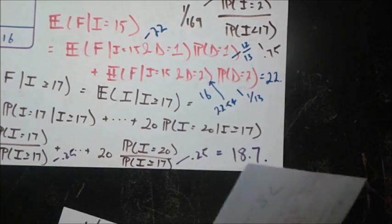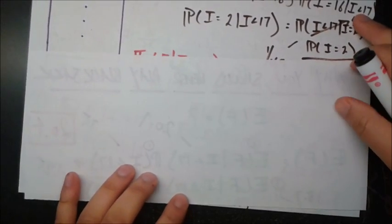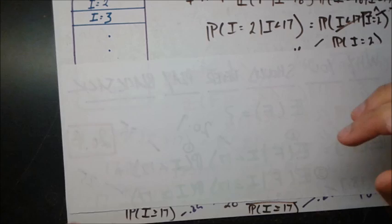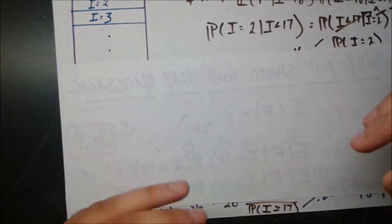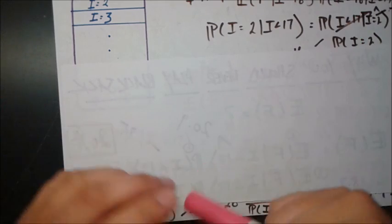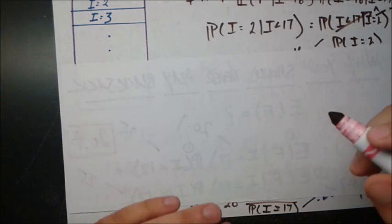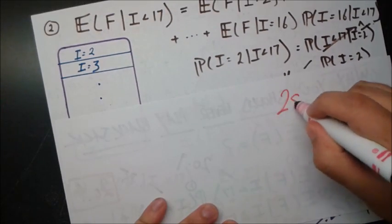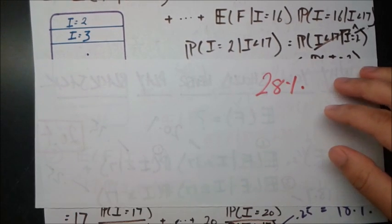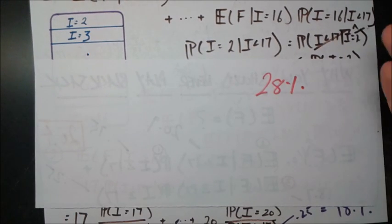You might ask: why don't I just play the same strategy as the dealer — take cards if I'm under 17, stop at 17 or over? Because the dealer gets to go second. You have to go first and might bust, in which case the dealer automatically wins regardless. Because of that advantage — which is actually quite significant — it turns out you'll only win about 28% of the time using that strategy. Hopefully this shows you something about the dealer's house advantage in blackjack.